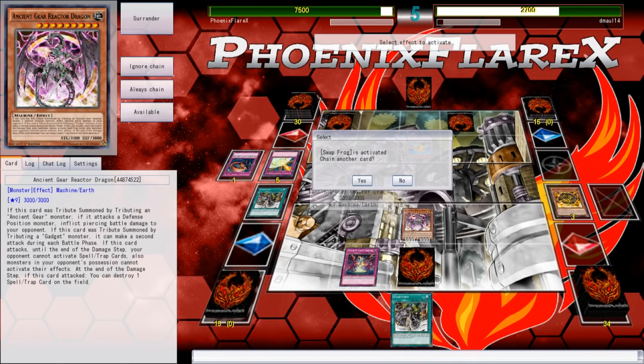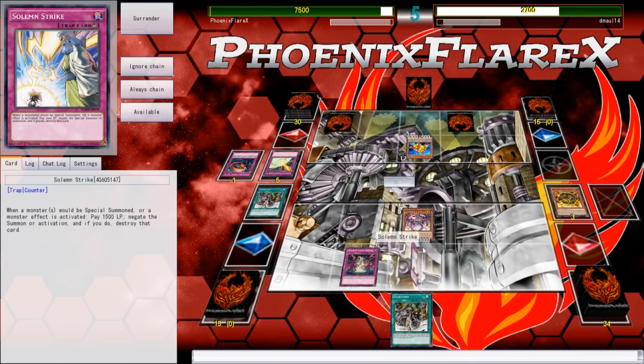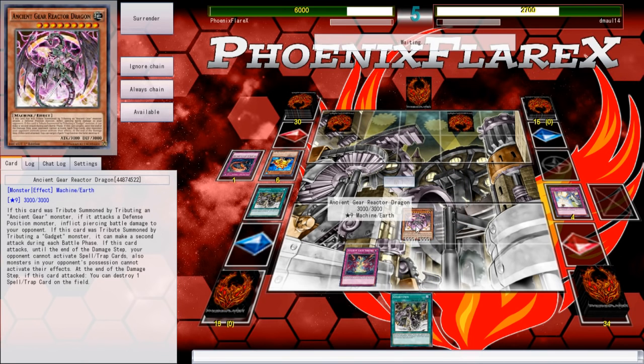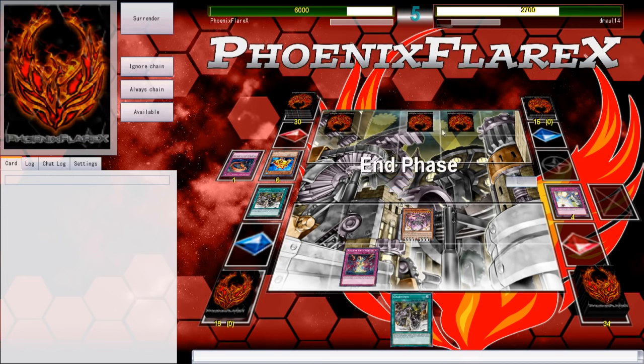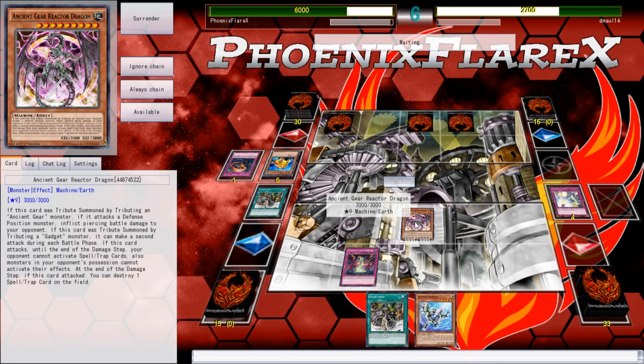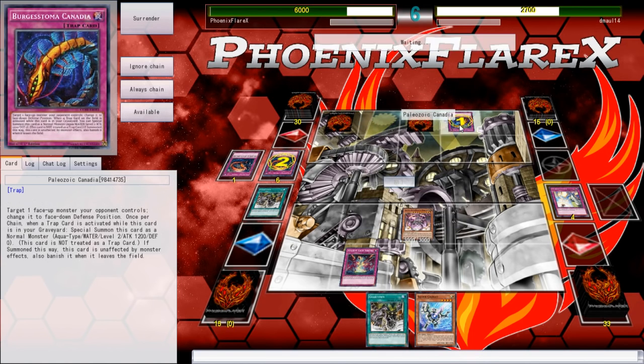So I'm able to pop two cards — a Wabaku and a Storming Mirror Force. That's just amazing. I'm basically already in a position where I've figured out straight out of the gate that Reactor Dragon just pressures this deck so hard because of what Reactor Dragon does — and what Ancient Gears generally do — which is preventing things from being activated when they attack. I feel like I'm in a decent position, and because Reactor Dragon pops any spell or trap on the board, I could also use it to pop my own Gear Town on attack declaration.